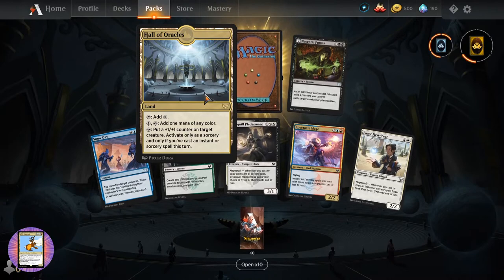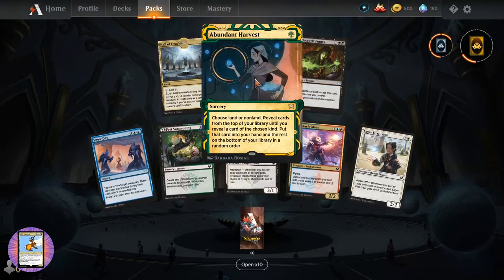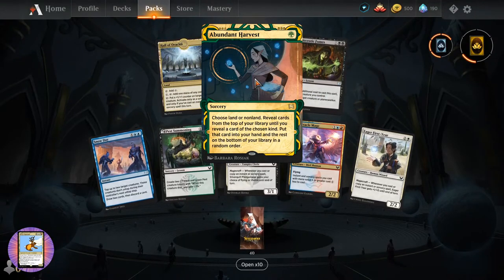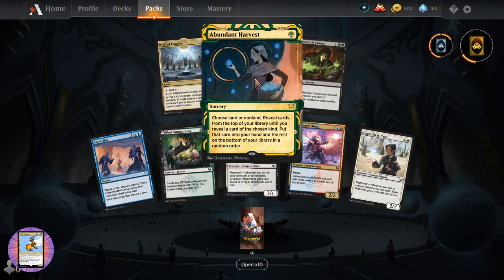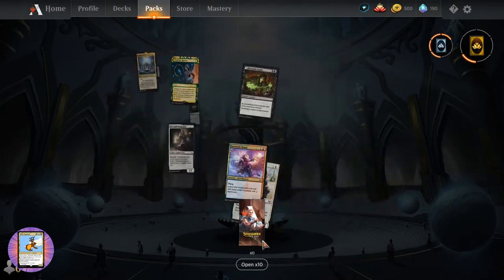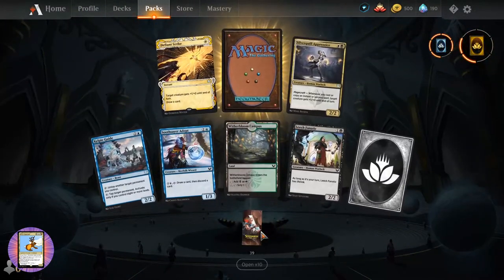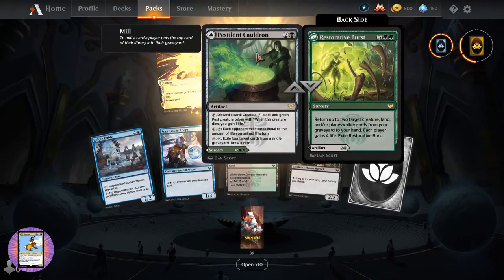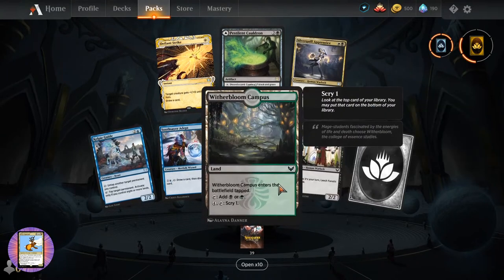Hall of Oracles - don't think we've seen that one yet. Abundant Harvest - sorcery for a single green. Choose land or non-land. Reveal cards from the top of your library until you reveal a card of the chosen kind, put it in hand, rest on the bottom in random order. Witherbloom is probably my second favorite - noticing the common color there.